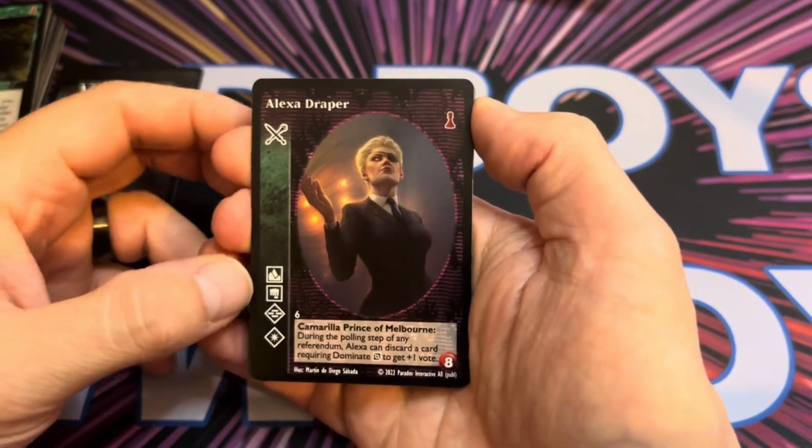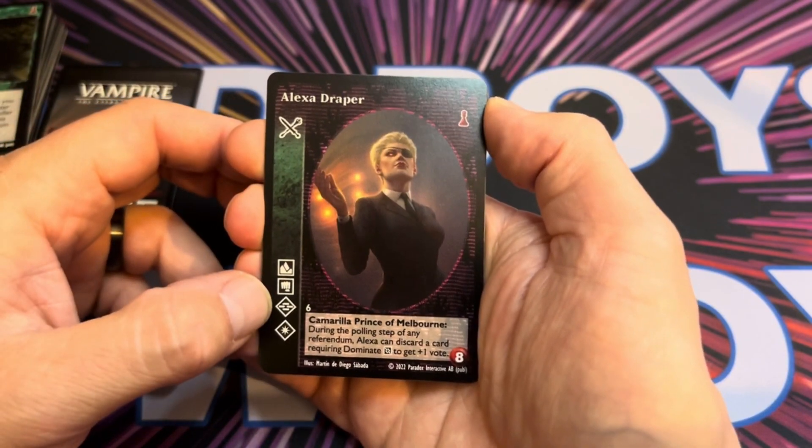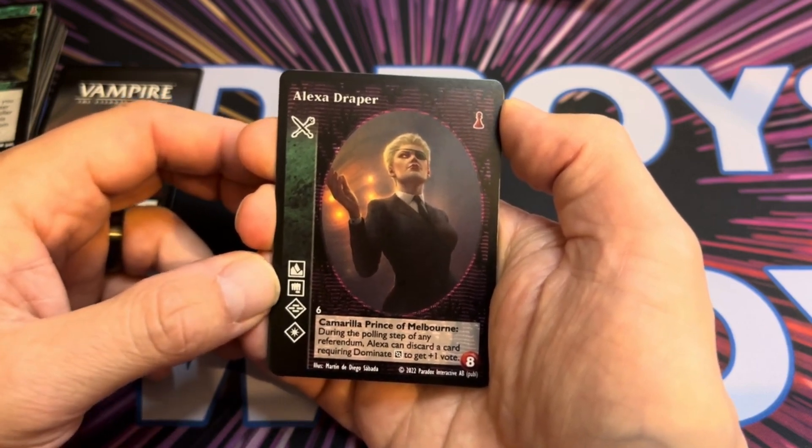So we've got Alexa Draper here. Her main disciplines are Fortitude, Dominate and Presence — those are the Clan Disciplines — and then we've got a Bonus Discipline which is Potence.